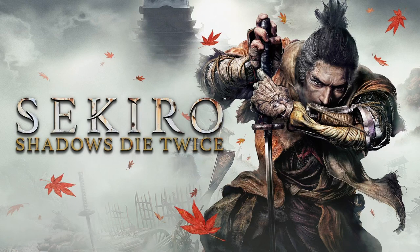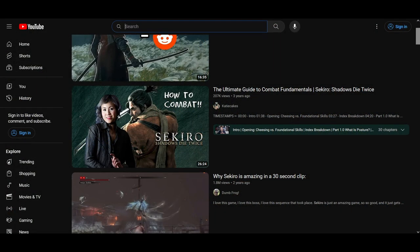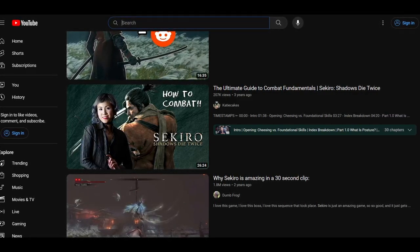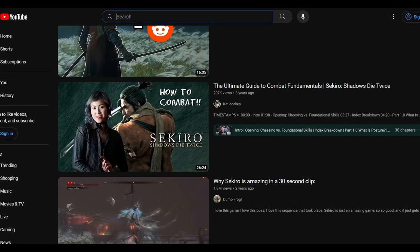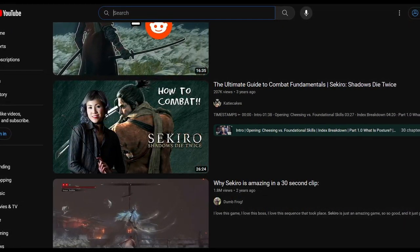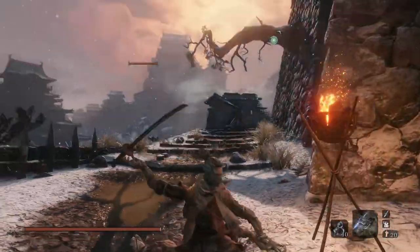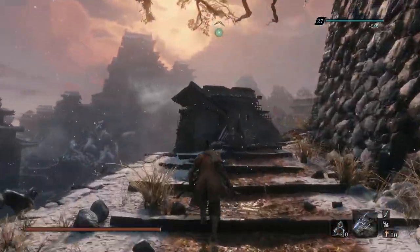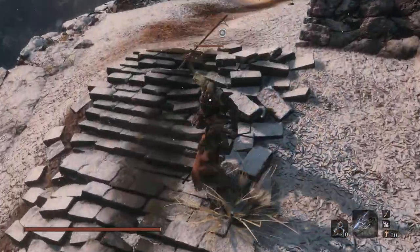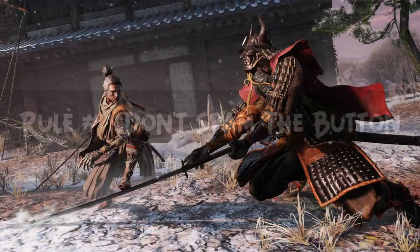I know what you're thinking: why are you making a Sekiro combat guide? The game's been out for years. The reason is simple — I think Sekiro has combat unlike any action game and it can still confuse new players. I'm aware of the ultimate guide to combat fundamentals, which is fantastic and covers some very important parts of combat, especially posture. You should watch it, but it's only part of the combat. It's missing the part that teaches you how to shove your sword into the enemy's face. I will go over my five rules of combat, how to practice combat, and then give you some tips at the end.